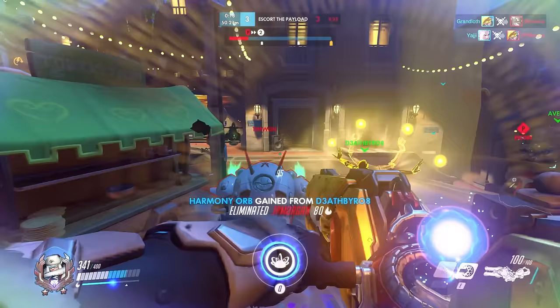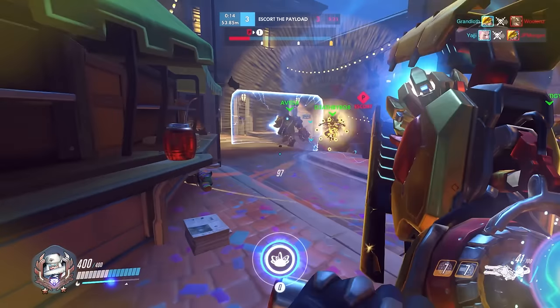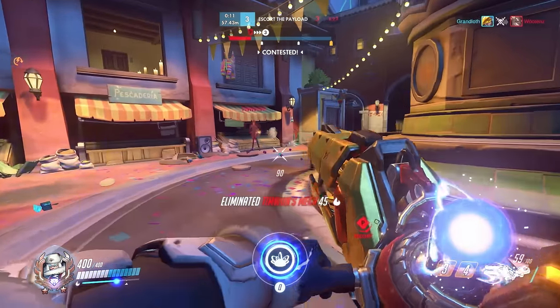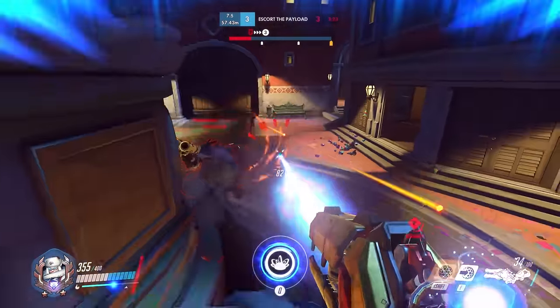Against Reinhardt it's more of a skill matchup, but if he charges you, you're most likely going to be dead if you don't have your shield up for it. Reaper and Bastion counter you because of their damage output — it's so high that your shields do nothing against them. They will mow you down as soon as you get close to either of them.